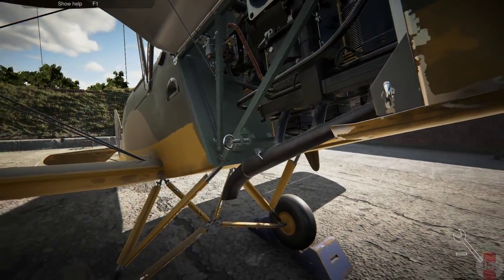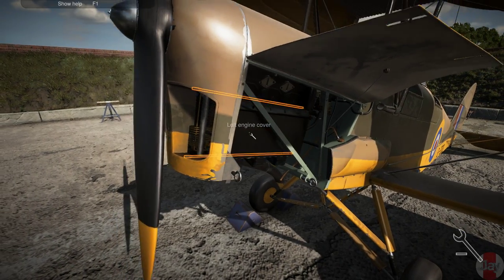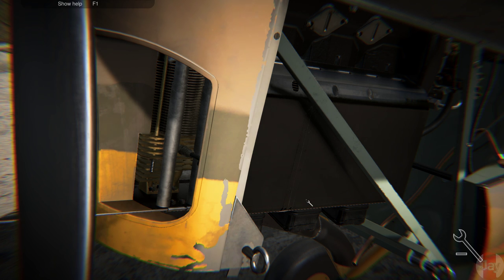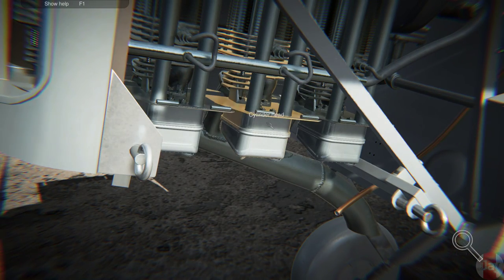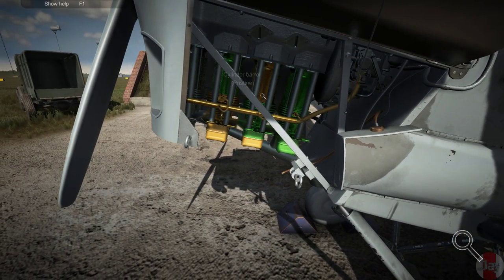I'm not really sure if this is how it's done, but let's give it a try. Alright — cylinder assembly. Hold on, before that let's see — pristine, pristine, pristine, pristine condition, fine, fine, fine, fine. Cylinder barrel — alright. If this is all good, then what am I looking at?